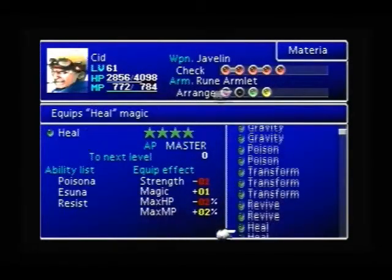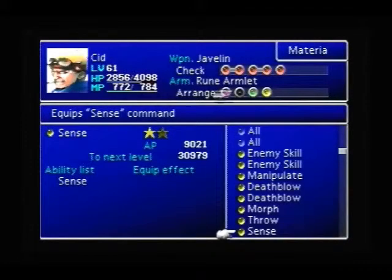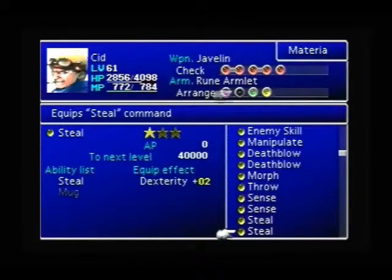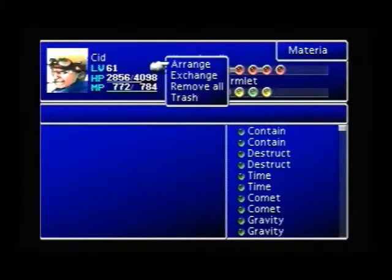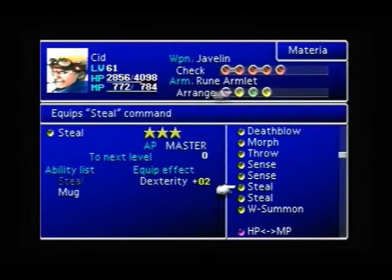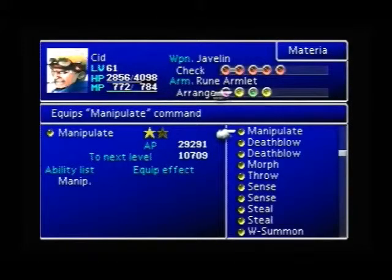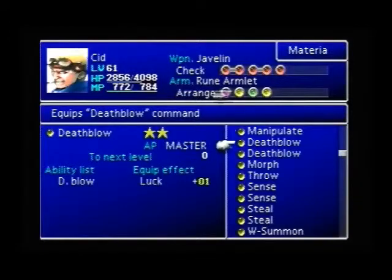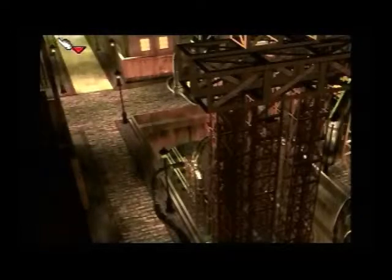So only one thing mastered in that fight. Might as well work on some command materia now. Some of y'all are probably wondering about the enemy skill materia. I'm only gonna go through the trouble of mastering one enemy skill materia, because quite frankly I'm not gonna be using it in Disc 3 at all except for getting enemy skills. That's all I'm gonna use it for.